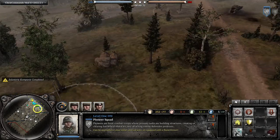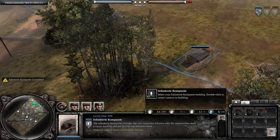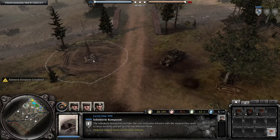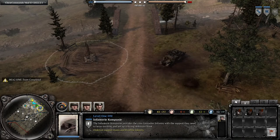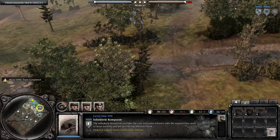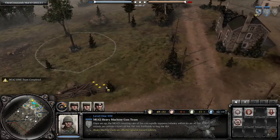Once your Tier 1 is done, you're going to want to send your pioneers in the same direction and get your Tier 1. You're going to start building some Grens. The normal build order here is going to be 3 Grenadiers, or 2 Grenadiers and a mortar team — if you're up against British or if you're up against maximum spamming, which you won't know until you hit the field.